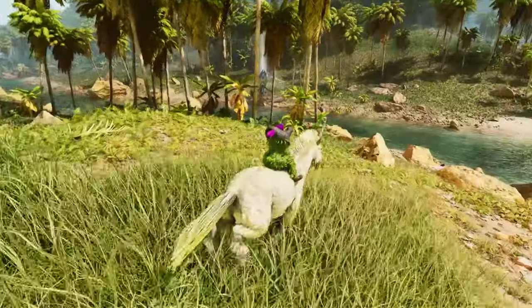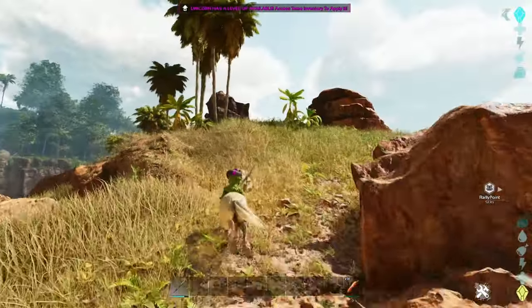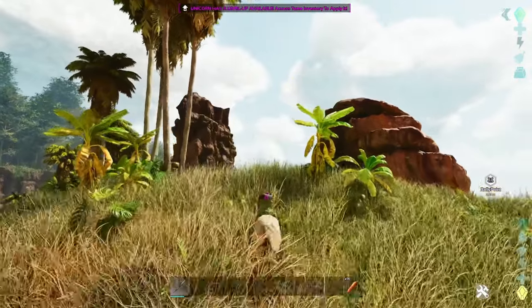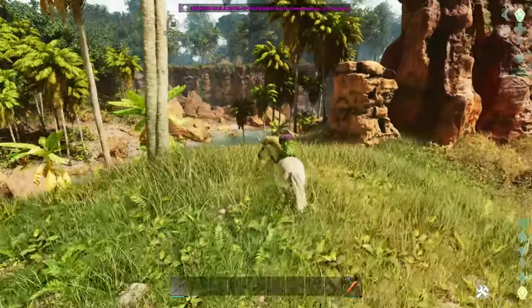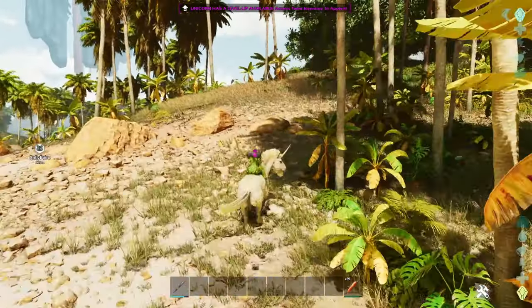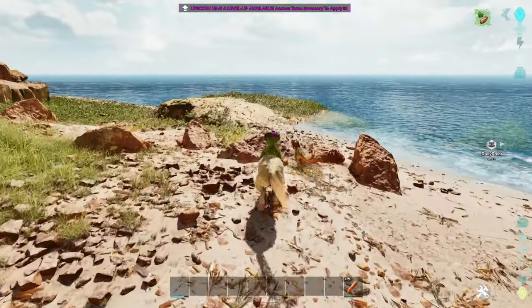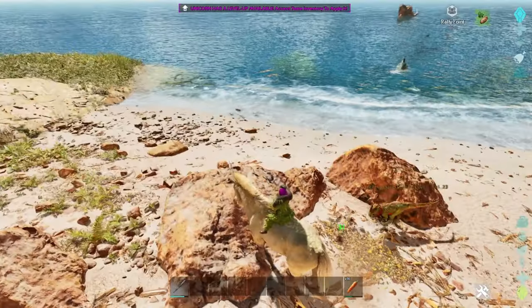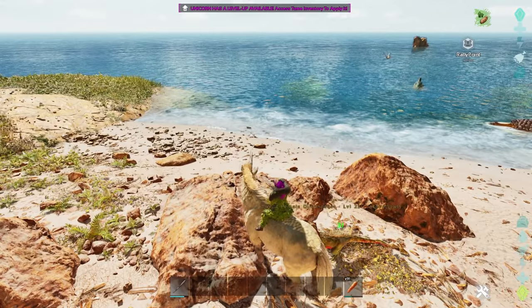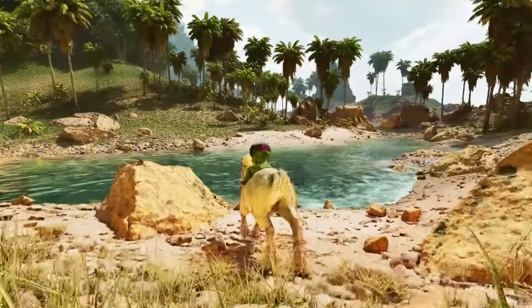You may ask why would you want one — because why not! If you guys didn't know, you do have to be level 10 to tame one, and you can unlock a saddle for it at level 20 — it's the equus saddle. They do all the same things that an equus can do: they can harvest bushes and they can even help out knockout tames, but they're just more elegant about it.